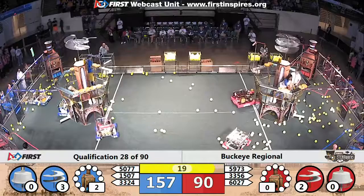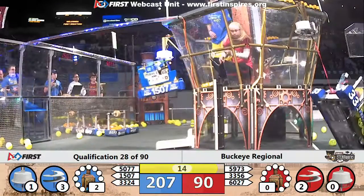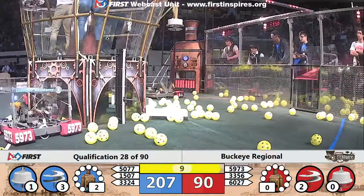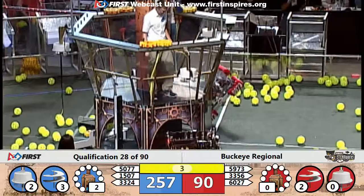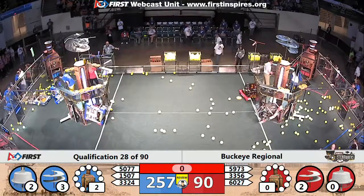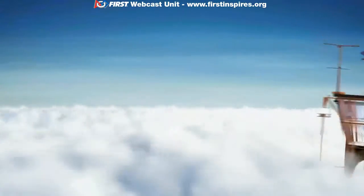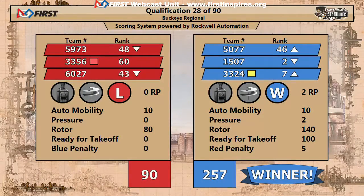Blue alliance with three of their ropes deployed, two robots beginning to climb. Blue alliance with two robots signaling that they are ready for flight. Red alliance got one that's climbing, almost to the top — just ran short on time. It's official: airships were able to take off with the blue alliance crossing the finish line first. Final score: 257 to 90 in favor of the blue alliance.